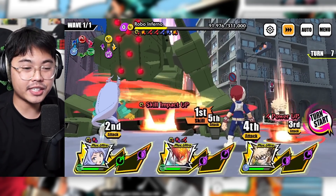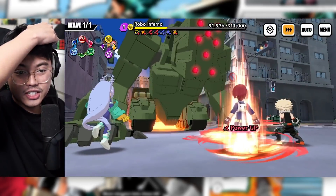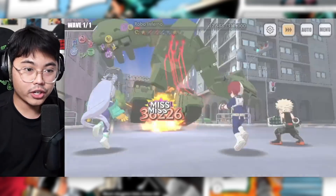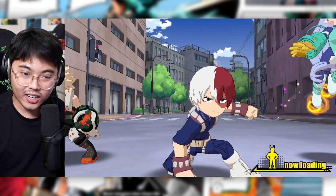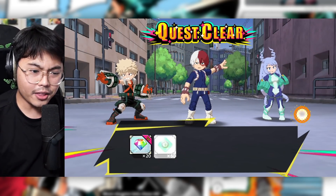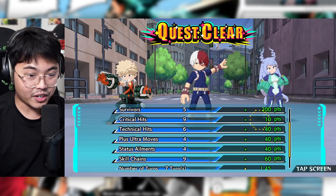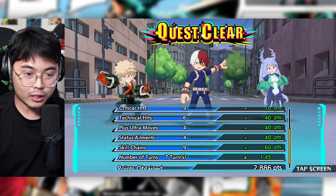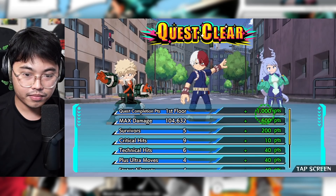We should be able to do this. Even if one of our characters die, we should be able to do this. I don't think this guy goes to destroy mode either - I haven't seen it. 30,000! 30,000! And then this guy dies to burn. Let's go! Alright, the first stage is done. Not bad, I thought we were going to fail. That was a nice score as well, other than credit hits and one less plus ultra move. One more burn would have done the job.